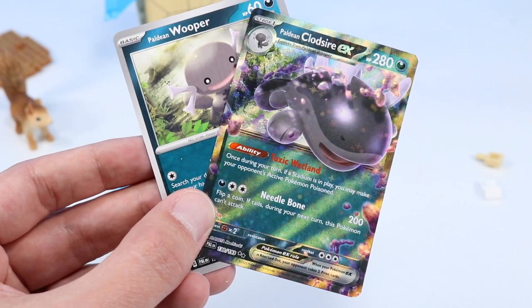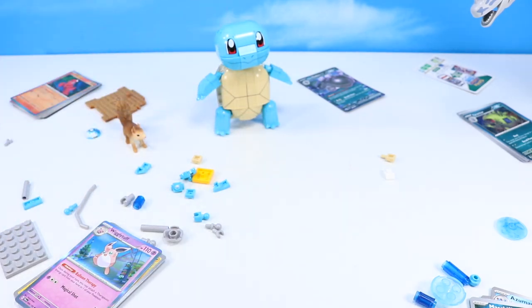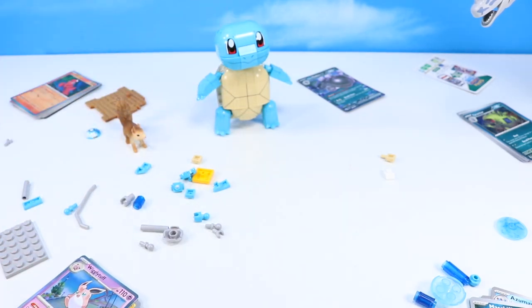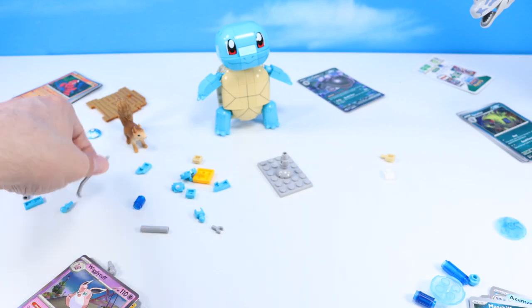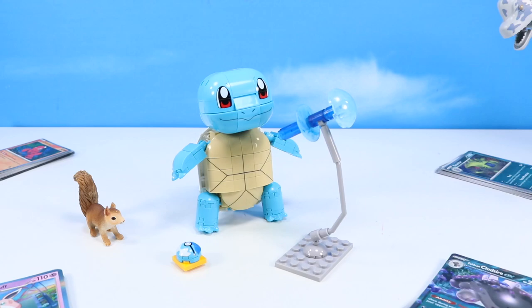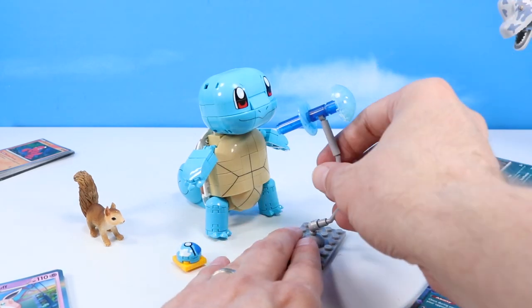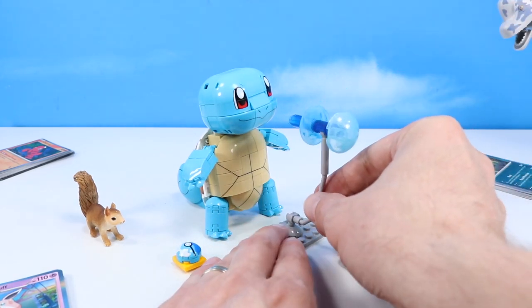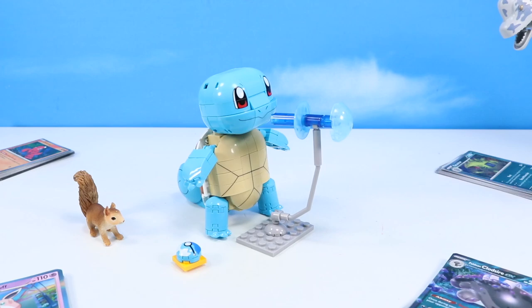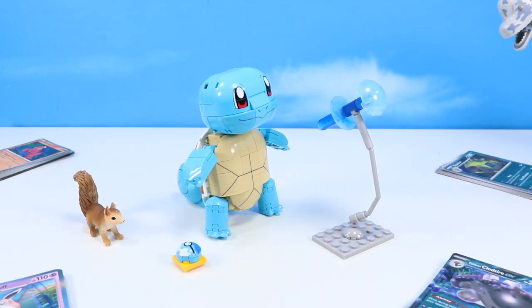And of course, now we have to finish our Squirtle — we have to build its display stand. So let's finish up our Squirtle build. And there we have our finished Squirtle build with display — water blast display. Looks like he's shooting water from his mouth. Kind of hard to get it to balance. Kind of place it up there close if you want to. Kind of not the most necessary thing, but adds to your display if needed.